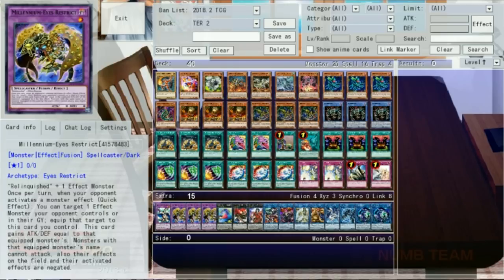The new monster, Millennium Eyes Restrict, can — when your opponent's monster activates an effect — snag a monster from their field or graveyard, equip it to itself, then negate the effects of monsters with the same name. To prevent it from dying to battle, we have Millennium Eyes Illusionist, who as a quick effect from hand can attach a monster your opponent controls to one of your Restricts or Relinquisheds. We've also got Relinquished Fusion, which gets materials from hand, field, or graveyard, and can banish itself to attach a monster to your suckers.